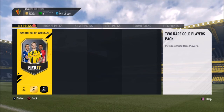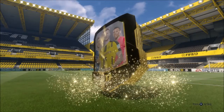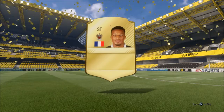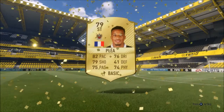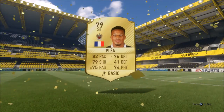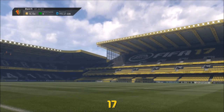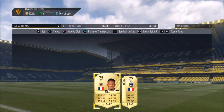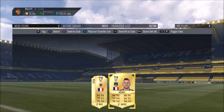Let's finish this pack opening with the two-rare gold players pack. A small flare — it's a striker from France. We'll take that. He's actually gotten a few team of the week cards in the past, so I think this might be a rating refresh card. But honestly, two of the best packs I've ever opened in FIFA 17 this year — Kuba and Mustafi.